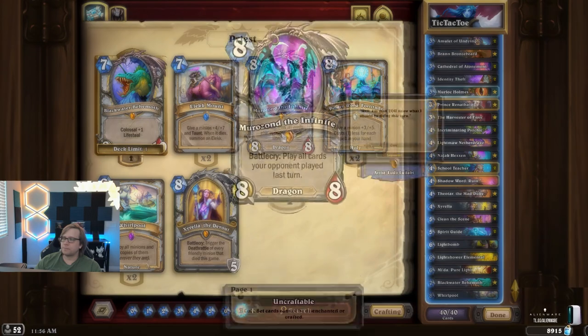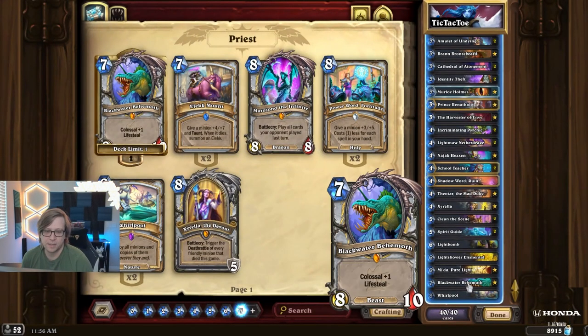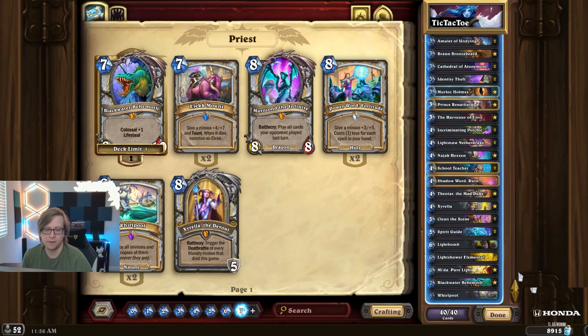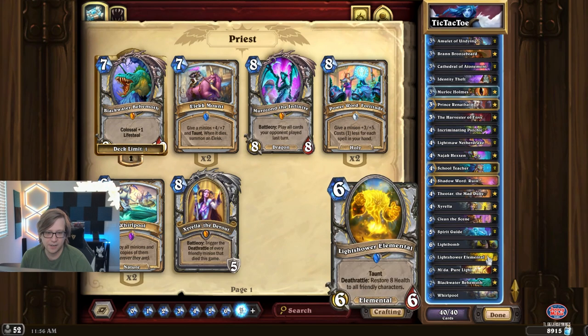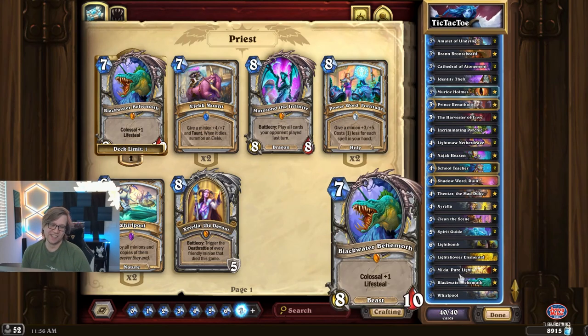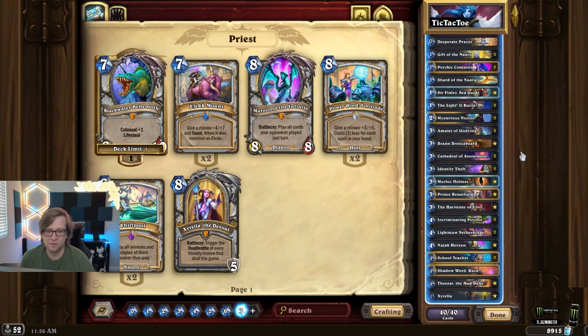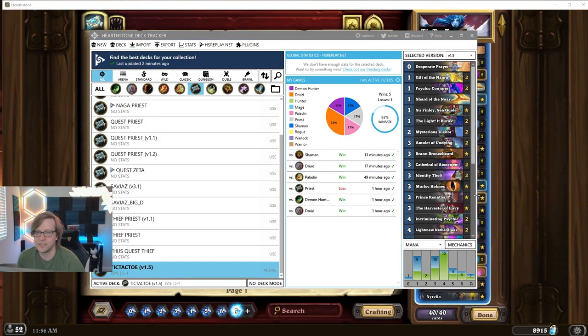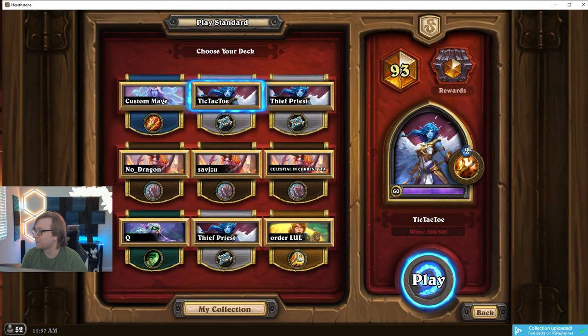One Whirlpool, one Black Water Behemoth. We don't really need Murozond — it's very spicy so you can play it, but right now I'm playing without it because I'm focusing on beating hunters on ladder and early aggressive decks. The mana curve tops off at one eight and one seven, most sixes are board clears and heals, so it's a very low-curving deck. No win condition really, but that's how thief decks work. Today's session with this exact list has been five wins and one loss, and we just hit top 100 — I'm at 93, so yeah, it works.